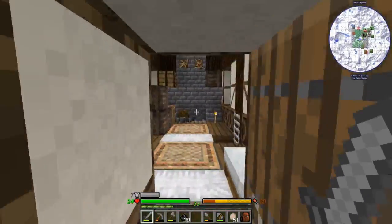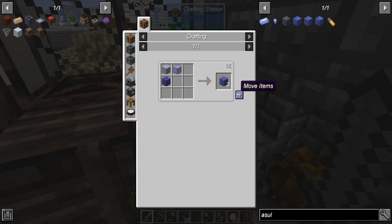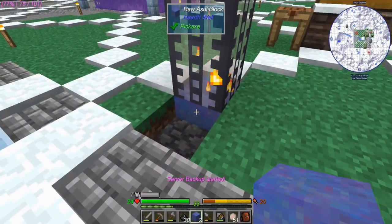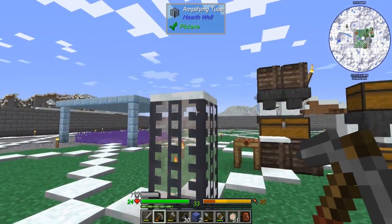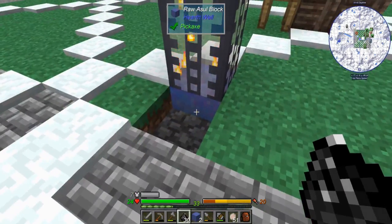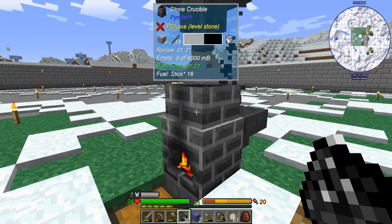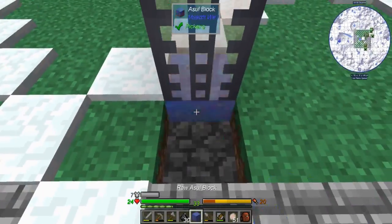Let's go craft a couple things. The azule block — just crystal clay and mysterious dust. Throw that under an amplifying tube and it'll get smooth — that's how you know it's done. You can have two to eight of these. There we go, that's done. I'll pick that up and put another one there for later.